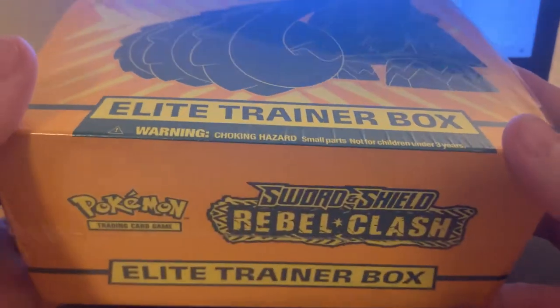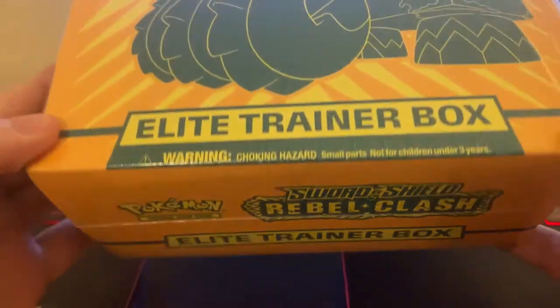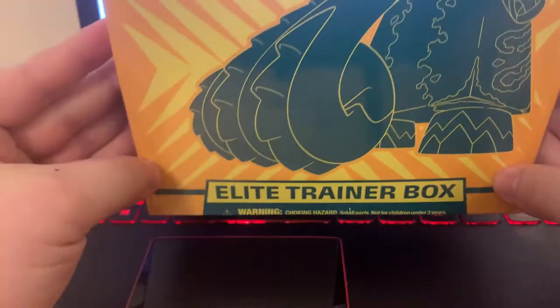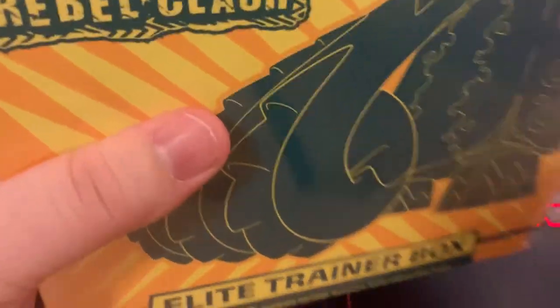What is going on everybody? It is the Phantom Mike, and today we have a Rebel Clash Elite Trainer Box that we're going to open up today. I know I can't get the whole thing in the shot because it's massive. Let's go ahead and crack it open.